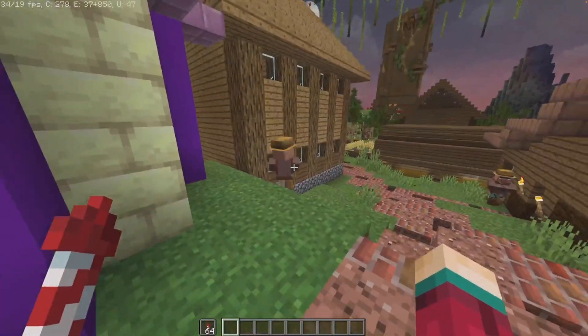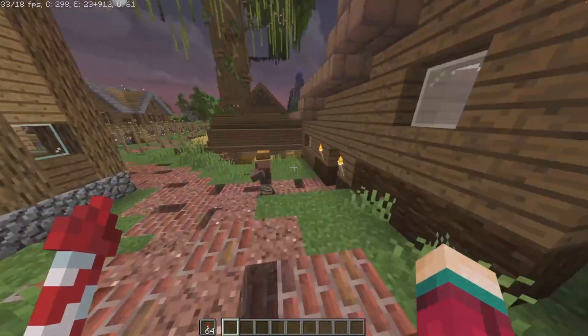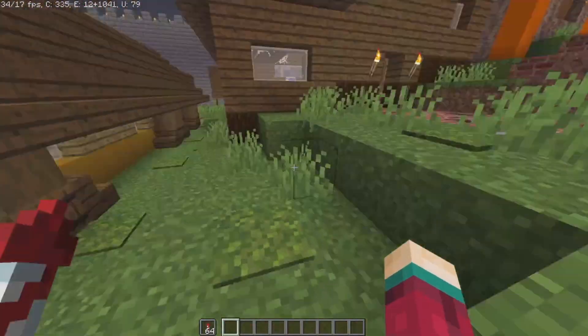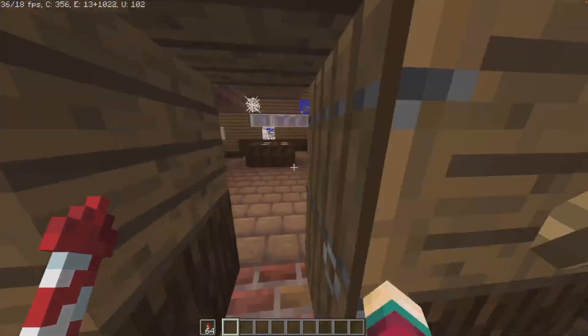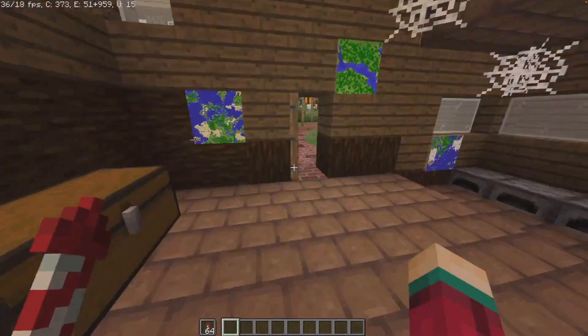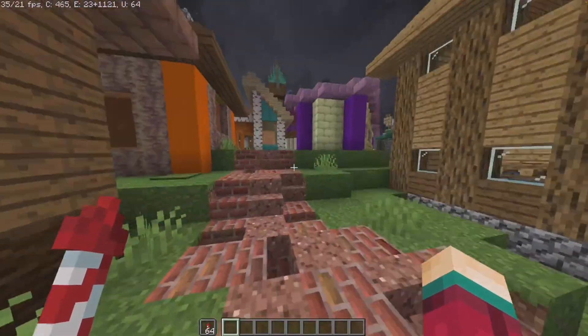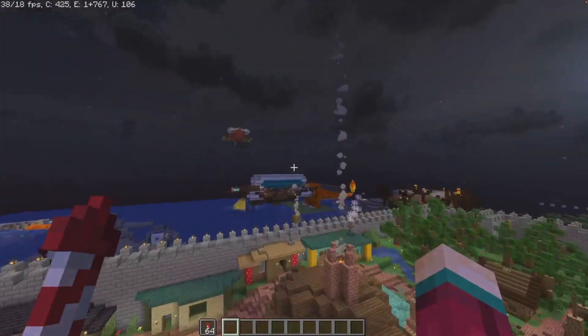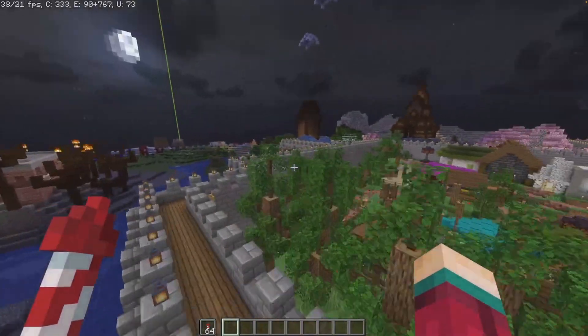There's Numino ultramicroscopic silicovolcano coniosis. Let's see, who else can we meet? That guy doesn't have a name. This guy's Alex. That's Carter, I think — yeah, that's Carter. So there's a bunch of villagers in here. They all have names — well, most of them have names. And yeah, that's it for this area.